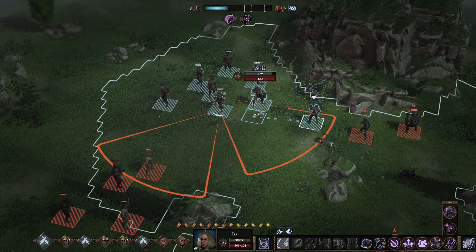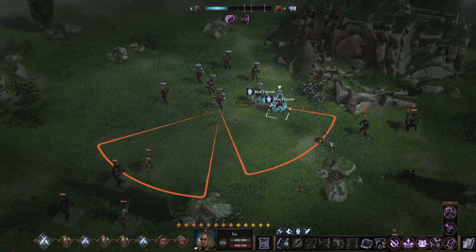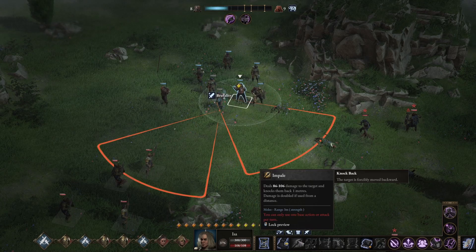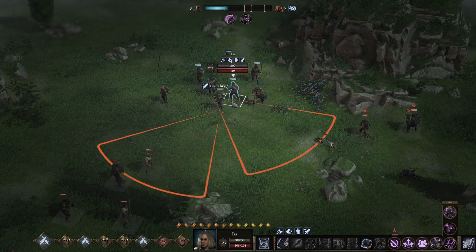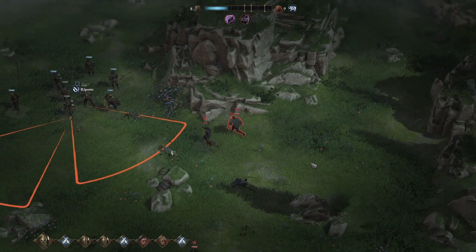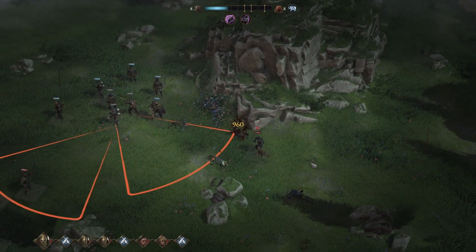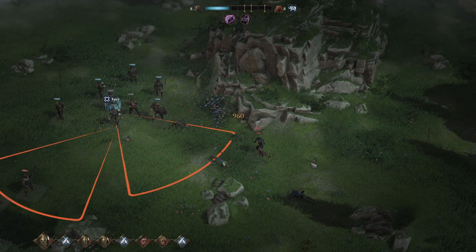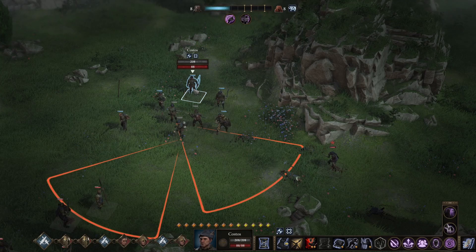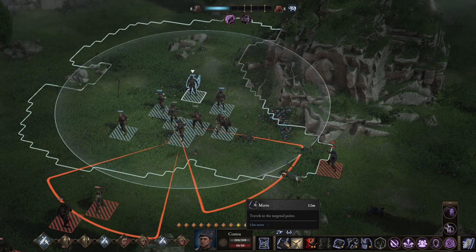So we position ourselves in the middle of the pack and end our turn with full valor points. As you can see, the archer dealt 960 damage, thanks to our fury and our brutality, which is plus 80% damage.